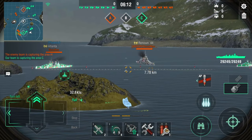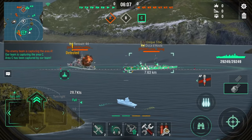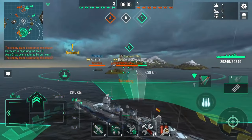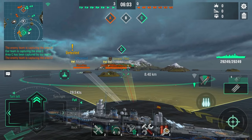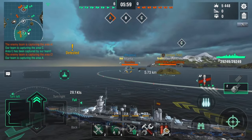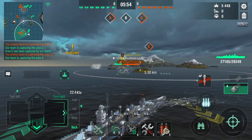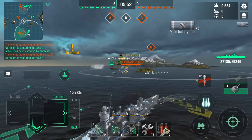Well, let's just start wrecking. We got a Duca, we got an Atlanta, and a Renown. Obviously you want to be careful of the Renown, he's pretty dangerous. But we can already send some torpedoes this way. Look at that salvo on the Duca. I wasn't just about to use my burst fire right there, but I'm thinking — nah, let's wait.